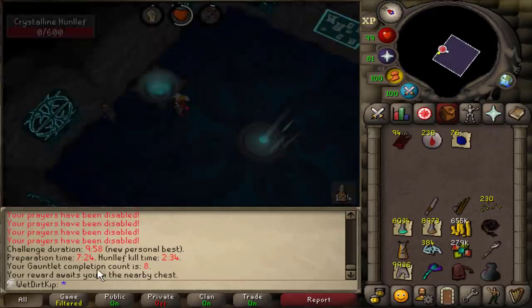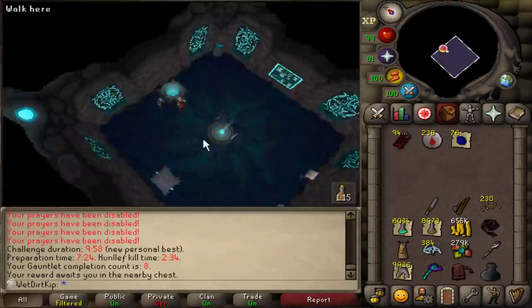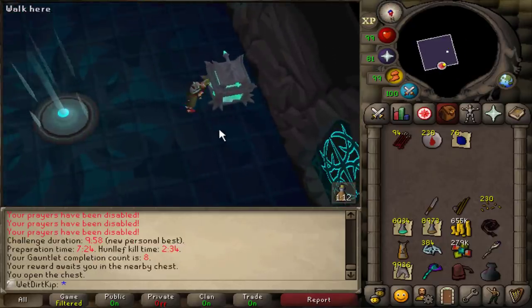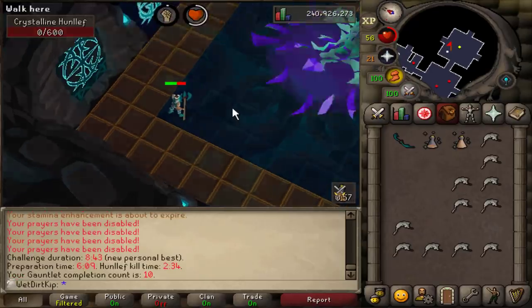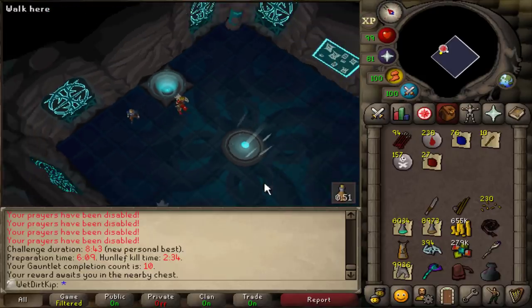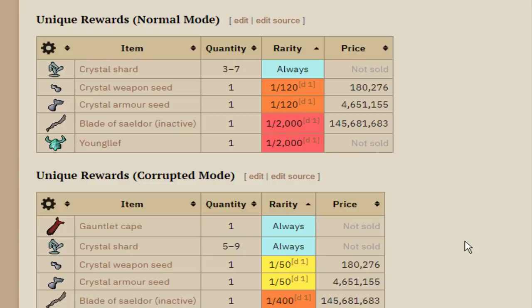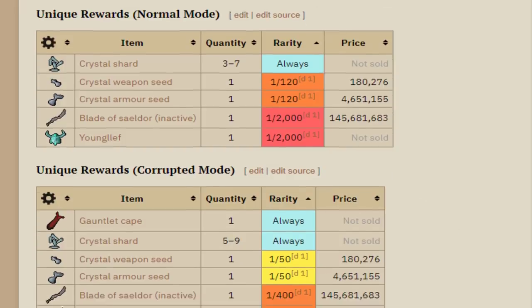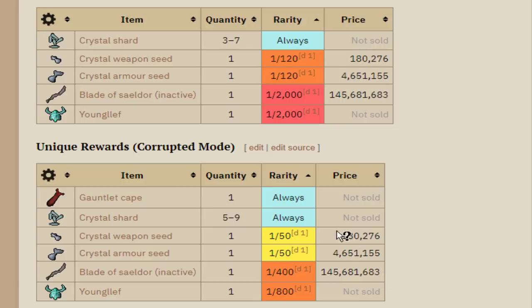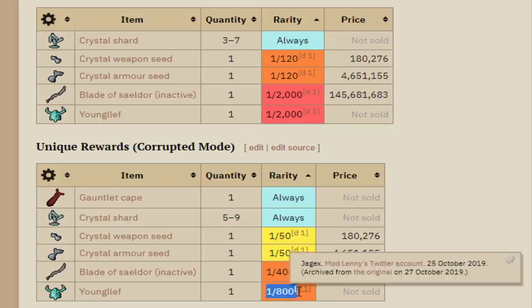It's a PB, and we broke 10 minutes overall. The prep time for the corrupt gauntlet is seven and a half minutes, so I would have made that time. Between the normal gauntlet and the corrupt gauntlet, the corrupt has a much better drop table overall and all the uniques are more common. On regular mode it's 1 in 2k for the blade and 1 in 2k for the pet; on corrupt it's 1 in 400 for the blade and 1 in 800 for the pet.